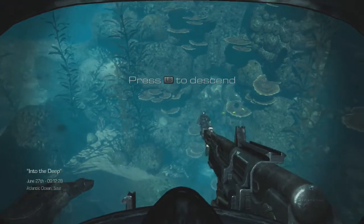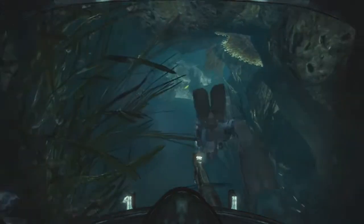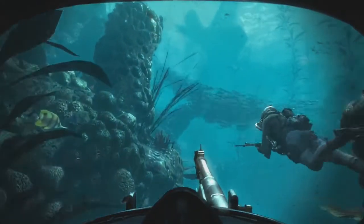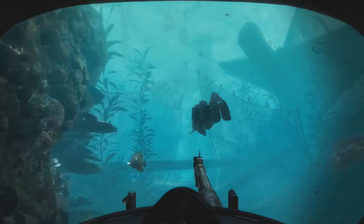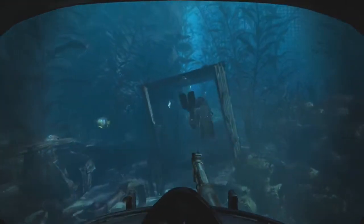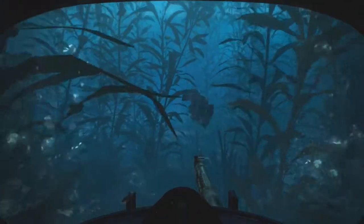Descending 50 meters. Oxygen levels look good. Scarecrow, start the clock. This way, Crash — that is five clicks out. Keep away from the surface; we're not the only hunters out here. We're using sonar — easy. Just move slow and off the ground. The foliage should help mask our signature.